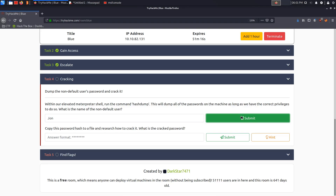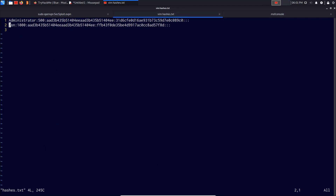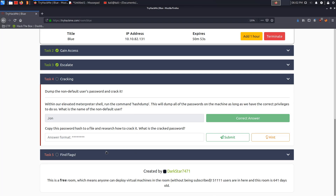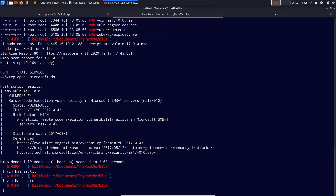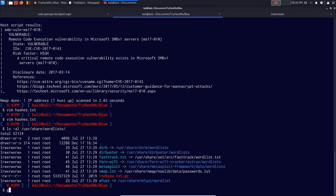We copy the hashes, create a file called hashes.txt using vim, and paste them in. We only need to crack the user hash for john, so we remove the administrator and guest account entries and save. Before cracking, I check that I have the wordlist — by default Kali has rockyou. I decompress it using gzip from /usr/share/wordlists/rockyou, then give it root privileges since we're using the default Kali user.